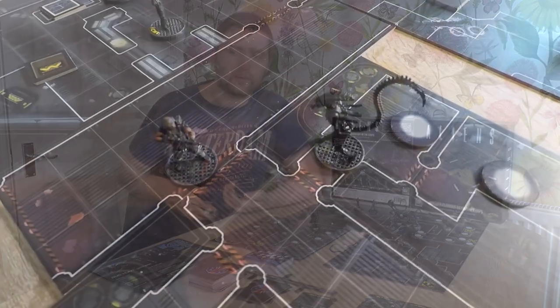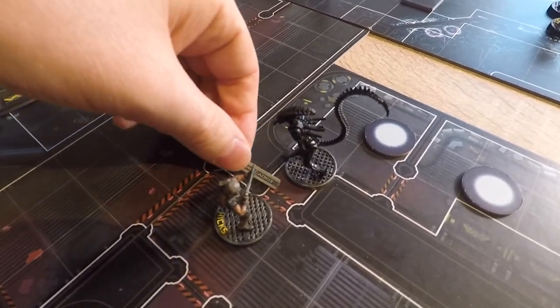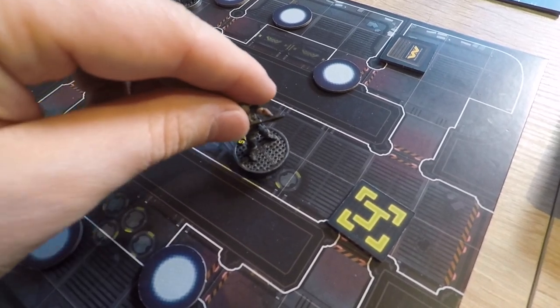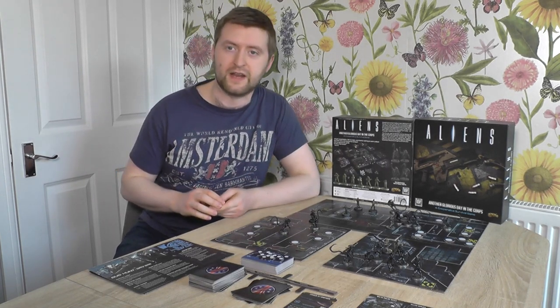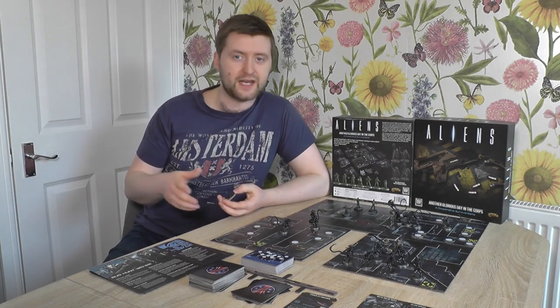Barricading lets you block or unblock a tunnel token or doorway to let you pass or keep Xenomorphs out. You roll the marine die against your character's tech value, and if you get an equal or lower value you can choose to block or unblock it. Blocked access points have a 50-50 chance of stopping a Xenomorph from getting through, so it can be a very tactical decision whether you shoot the Xenomorph in front of you now or block a hole to prevent more from getting you later. Aiming simply lets you adjust your aim dial to increase its value by one.